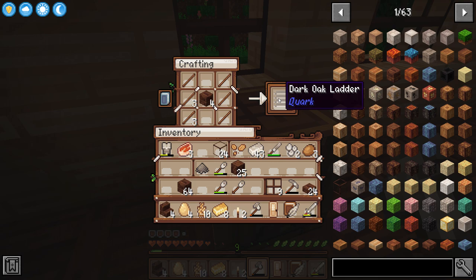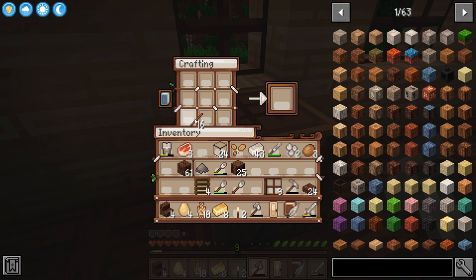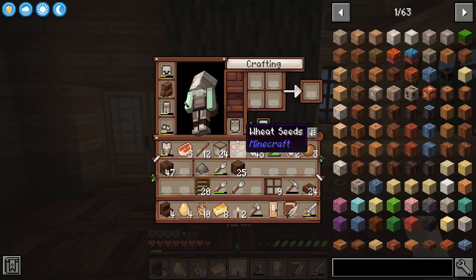Dark oak ladder — I'll need a few more sticks. It's quite a tall tree, I did demand quite a tall tree. I'll start with 20. Why don't we have a little stepladder up to it? That'll be kind of cute.